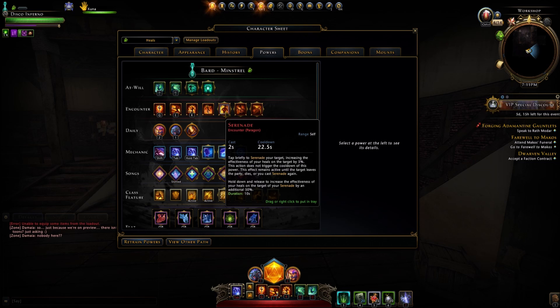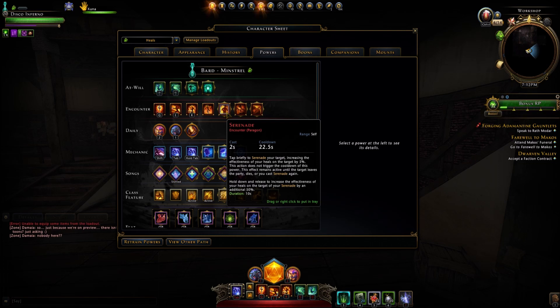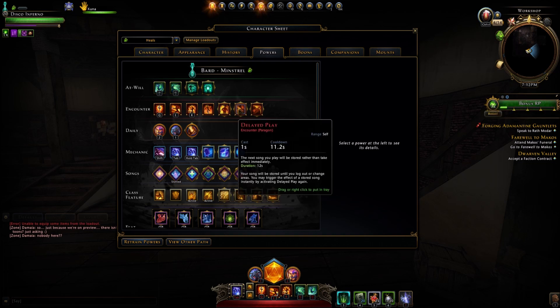Essentially this is marking a target. If you're familiar with healing in Neverwinter, the Warlock and the Cleric can both mark their targets on their healing paragon by hitting their special ability button — Tab on PC. Since the Bard already has a special ability, that being the Bard can sing via its lute, they had to put the marked target somewhere else. So they made an encounter out of it — you Serenade, a.k.a. mark the tank, and increase heals to the tank. It's an encounter power instead of being the Cleric's special ability.